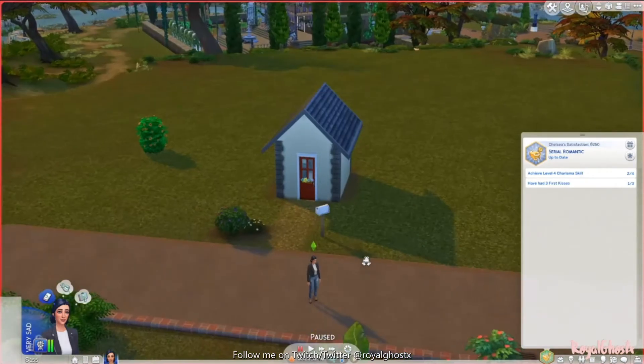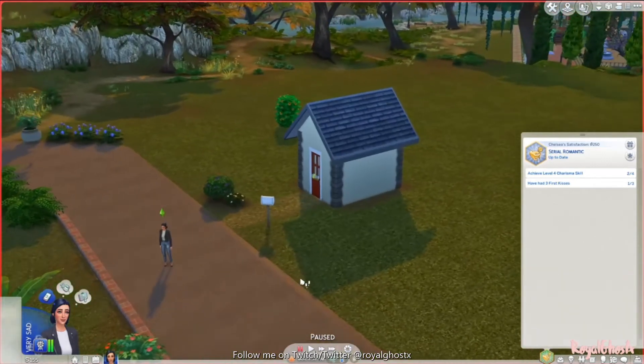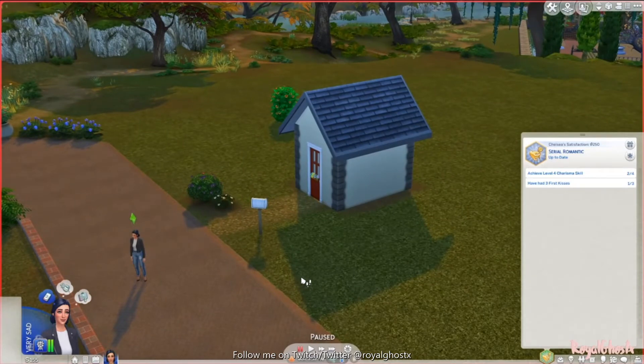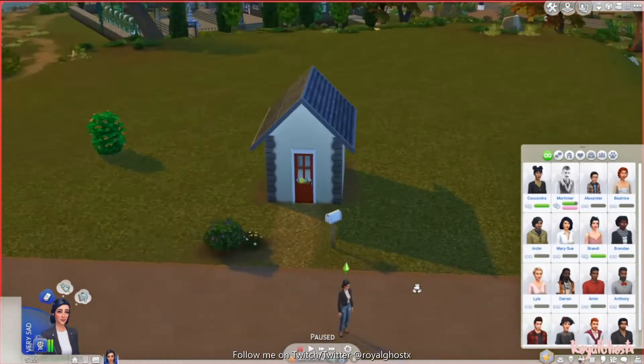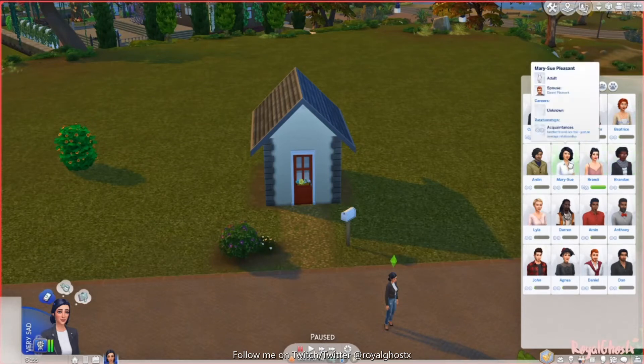Since Chelsea wasn't exactly married to Mortimer but is pregnant with his child, this child is also going to inherit money when they're older. That's the process I'm going with because I want to keep the stories between different households that are already made in this save and make things a little bit more dramatic.